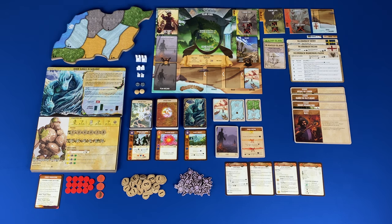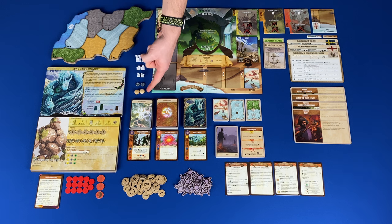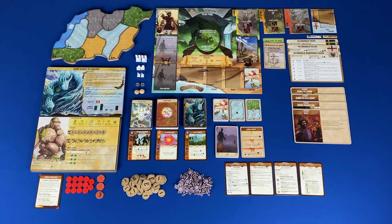Cities have a health of three and deal three damage. Towns have a health of two and deal two damage. Explorers have a health of one and deal one damage. Blight overwhelms lands and destroys a spirit presence when added to a land. Daehan have a health of two and deal two damage.